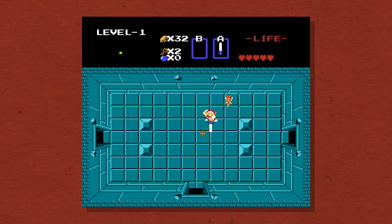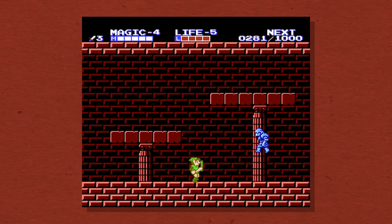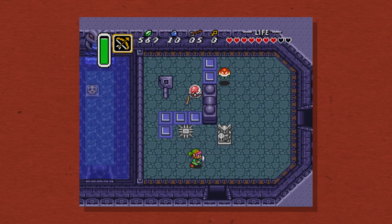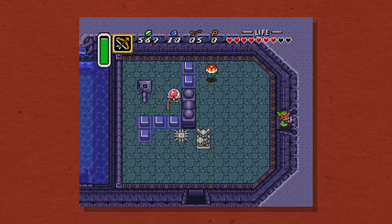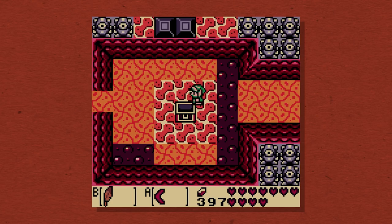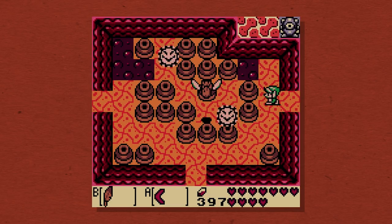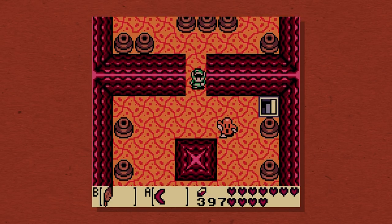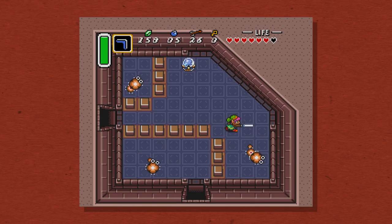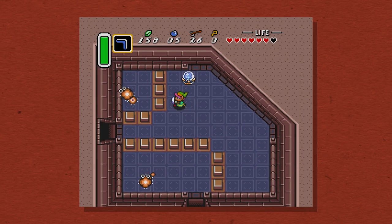So there we have it. Zelda 1 and 2 both set the groundwork for the franchise, but it's clear that Nintendo made some mistakes when designing the dungeons for these early games, and it wasn't until A Link to the Past and Link's Awakening that these issues were fixed. Those games added actual puzzles, made the dungeons much more distinct from one another with more unique individual rooms, and introduced more elements to keep track of, like a big key or more obstacles that could only be overcome with the dungeon's new item.